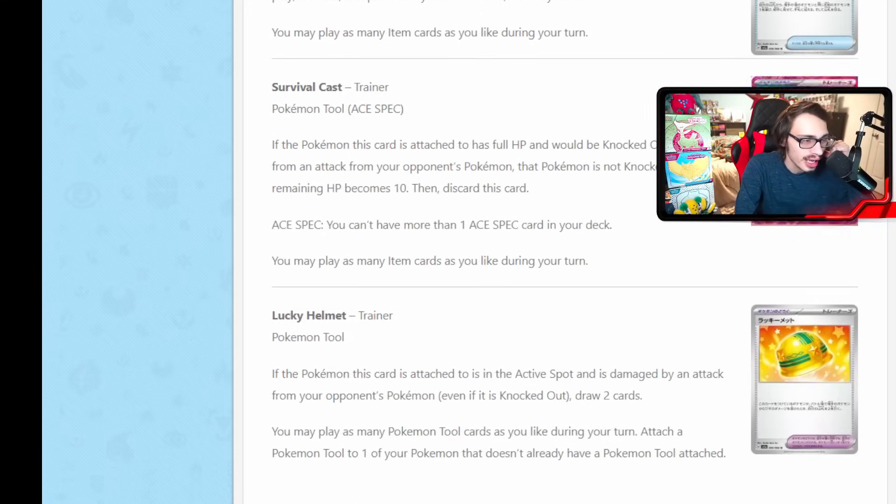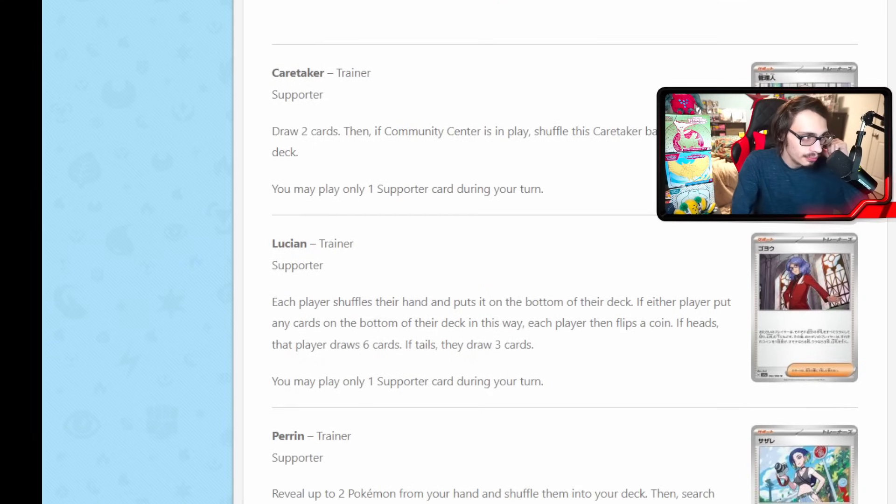New supporter: Lucian. Each player shuffles their hand and puts it at the bottom of their deck, and then if either player puts any cards at the bottom of the deck in this way, each player flips a coin — if heads, that player draws six; if tails, they draw three. So it's kind of like Iono where you put cards at the bottom of the deck and draw a certain amount. It could be early game hand disruption — you could force your opponent to get three cards if they flip tails, but they could also draw six new cards. Making your opponent flip tails and draw three is devastating; that's worse than getting Judged because Judge gives you four cards. It's an okay card but not sure it's super playable.